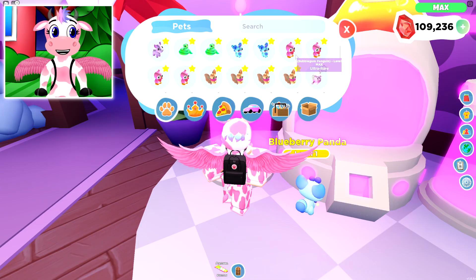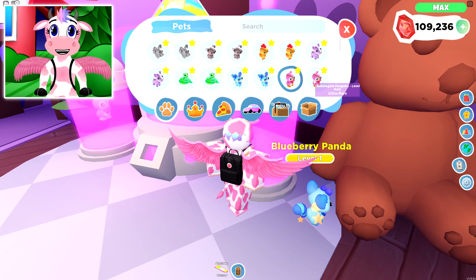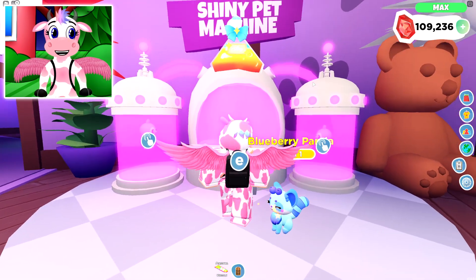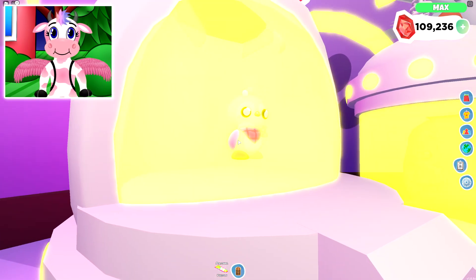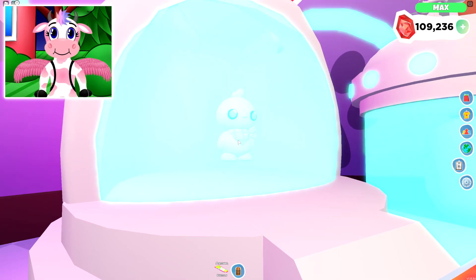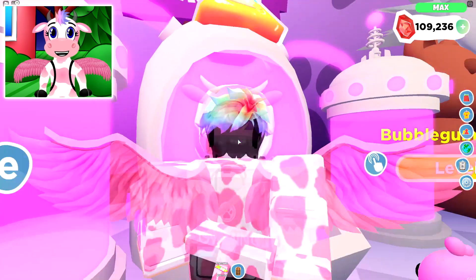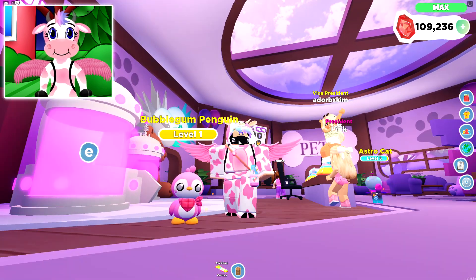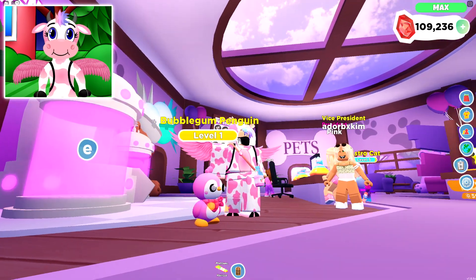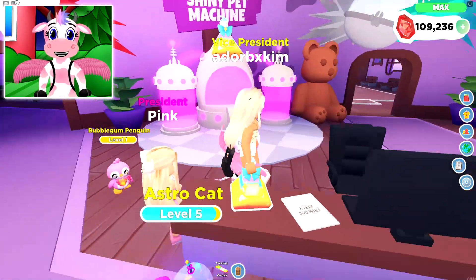Now let's go ahead and move into our next pet, which is the Ultra Rare Bubblegum Penguin! I absolutely love the color of this pet — it matches me so nicely! Let's go ahead and make it into a Shiny also! And there we go! Now we have a Shiny Bubblegum Penguin too! Look at his particle effect, look at his color — he's so adorable! They did such a good job with these!